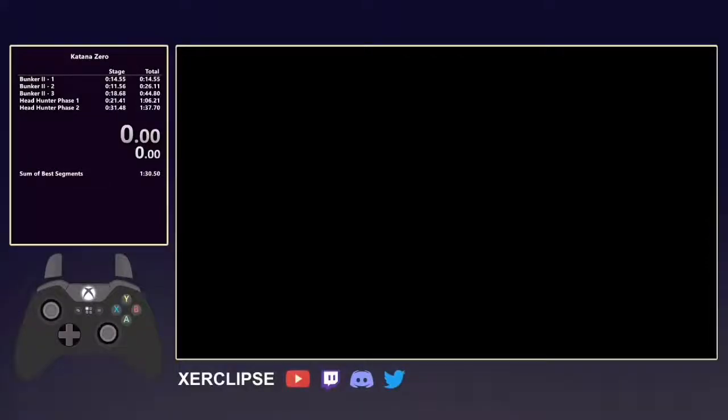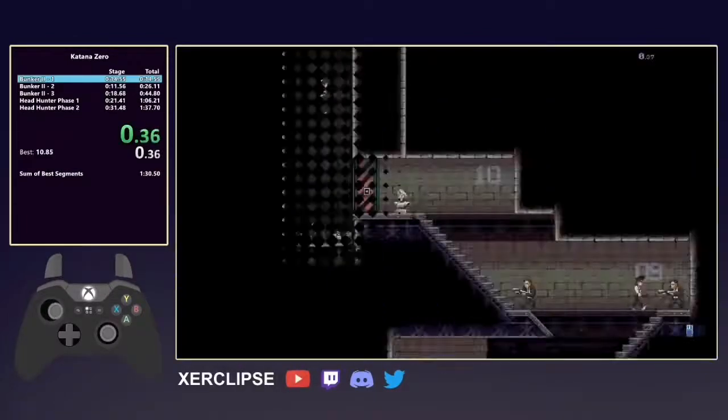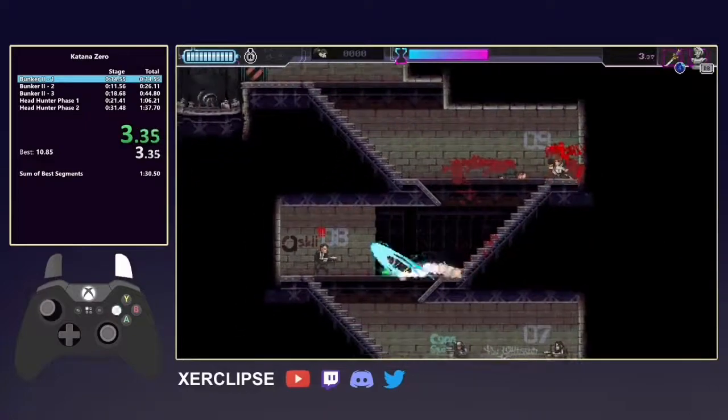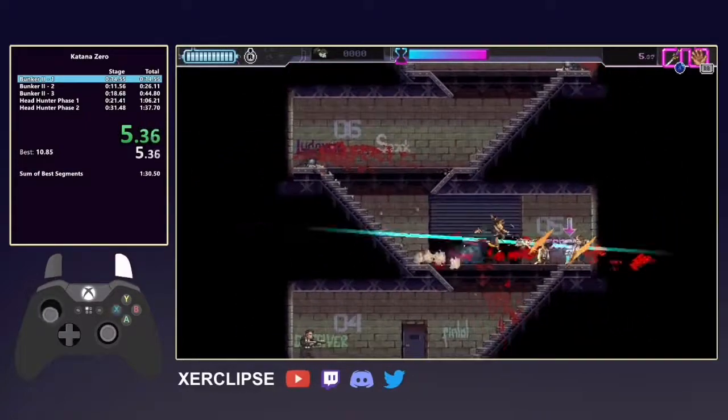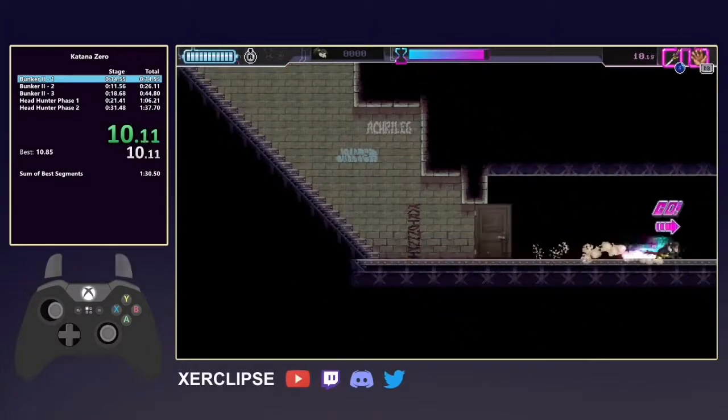What's up? I'm here to give a tutorial on how to do the Advanced Bunker 2.1 strat. We're just going to play this in real time so you get a good demo of it. It's really fast. There's a lot of bullet deflects, so you're going to want to practice just deflecting bullets normally before you try the strat.